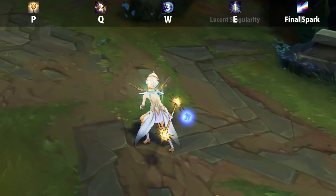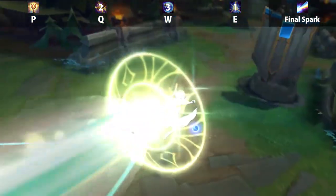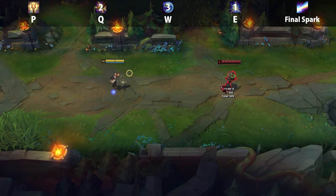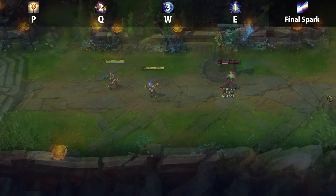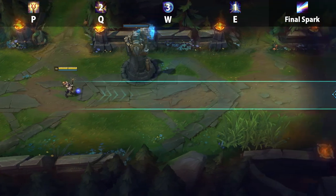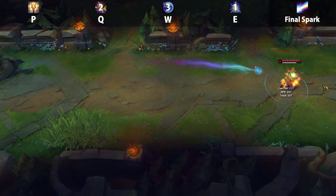Lux's ultimate is Final Spark. This is a fairly long-ranged ability that shoots a ray of light damaging all enemies in its path. It is most commonly used as wave clear, as a way to execute enemies who are far away, or as a way to finish off a combo and pick up a kill. As with any champion, make sure you put a point in your ultimate whenever possible.